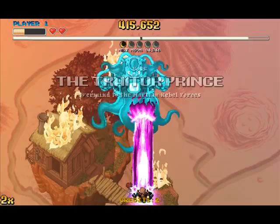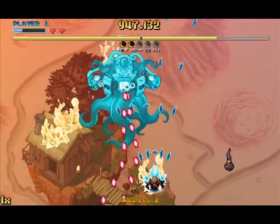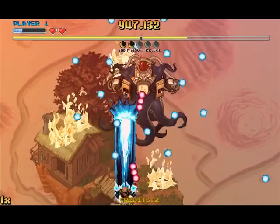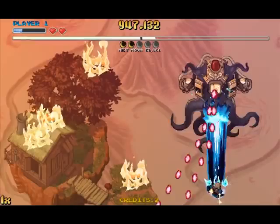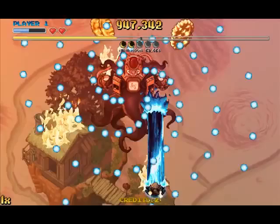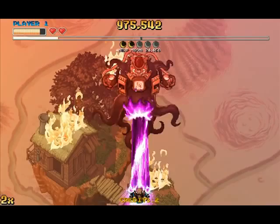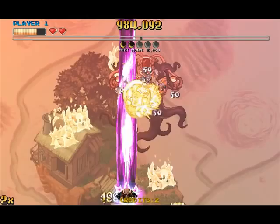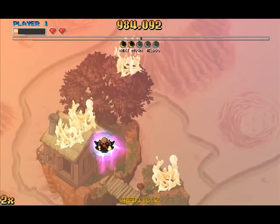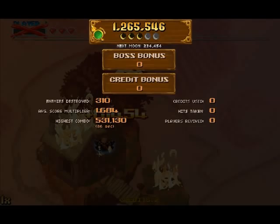The boss appears — it's the Traitor Prince, Overmind of the Martian rebel forces. His most dangerous attack is the first thing he sends out, because I keep dying to it. His first phase is almost over as you can see on the health bar. Almost died there! His second phase is a bit easier, especially because he gives you gold to vaunt with. The bigger the gold pieces, the more they charge your meter — the ones that look like medals instantly charge it. Stage one is complete! I got more than a million points, so I gained an extra life. Usually you have two lives per credit and two credits.